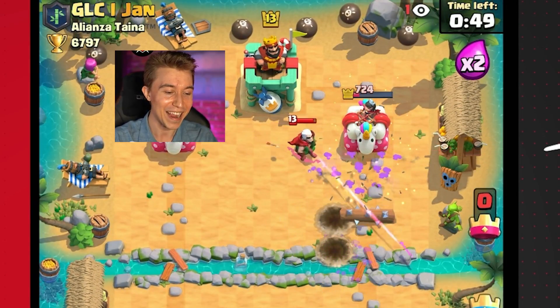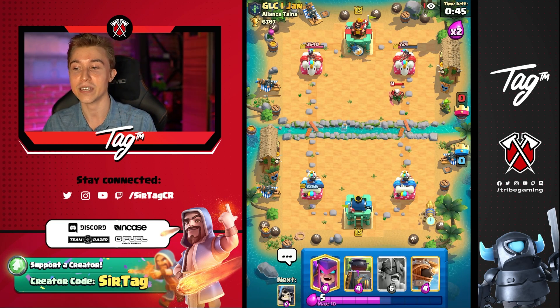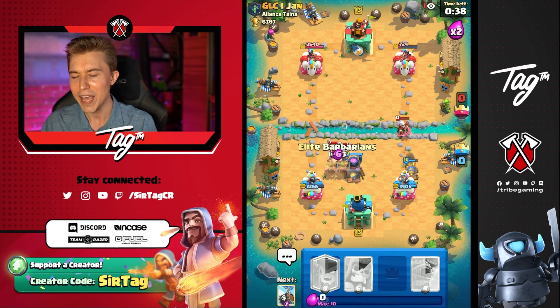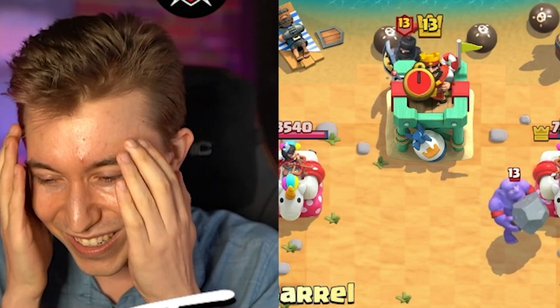No one wants to see those Barbarians anyway — we only want to see the Elite Barbarians. So I can Cannon Cart off to the side again. I feel like this is a super promising situation for me. Every single time that you see your opponent try to catapult units right into a Furnace, especially when they're bait cards, it doesn't necessarily work out very well.